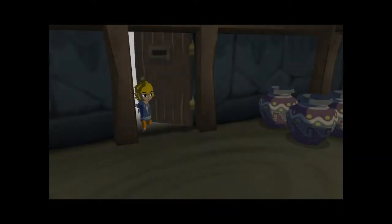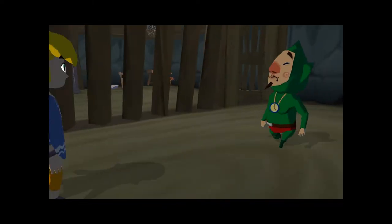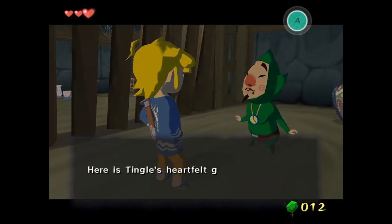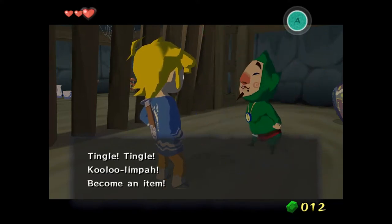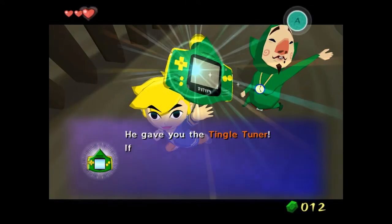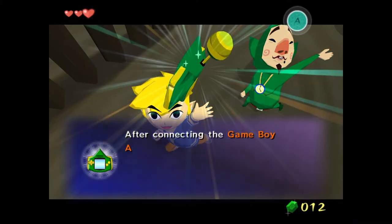Once at Windfall Island, you want to go to the jail cell and free Tingle. This will allow you to get the Tingle Tuner, which is a very important item that will allow you to do the zombie hover. Basically it allows you to move while being dead, as long as you have a Game Boy Advance — but I don't have one so I'm going to use cheats because I really don't want to buy a Game Boy Advance. Tingle will give you the Tingle Tuner, which allows you to do the zombie hover.